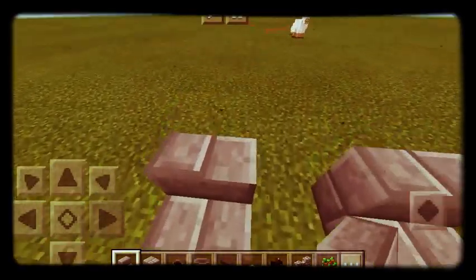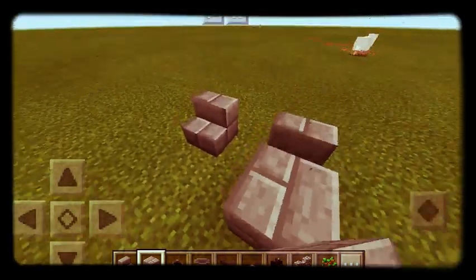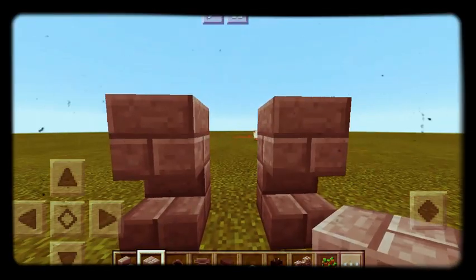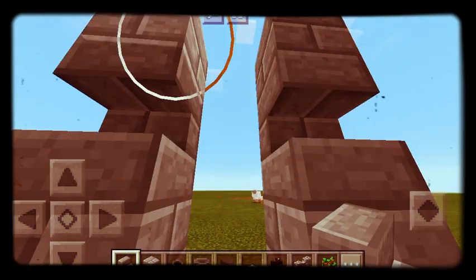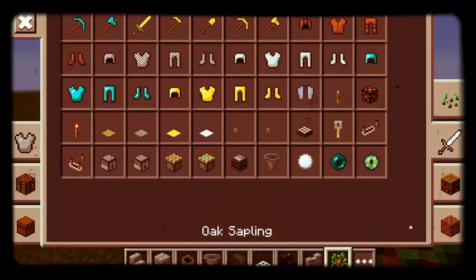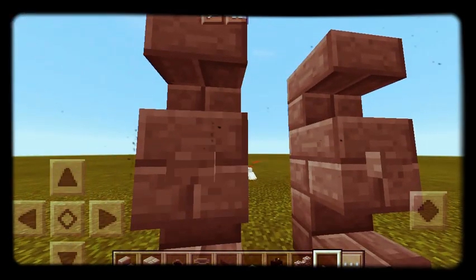You're gonna build those feet right here — that doesn't look so bad. You're gonna place two blocks on top of it, pretty simple. And you're gonna place two blocks like this. Look at that — this looks like some kind of realistic feet. And what you're gonna do is maybe add some particle effects.